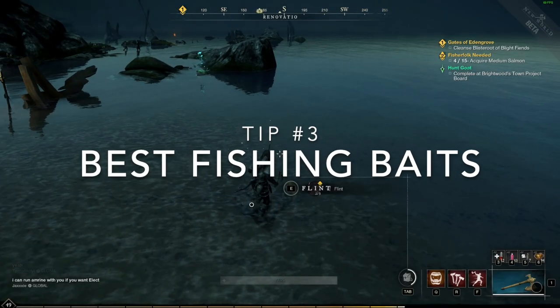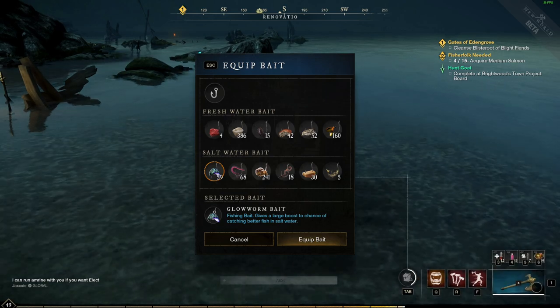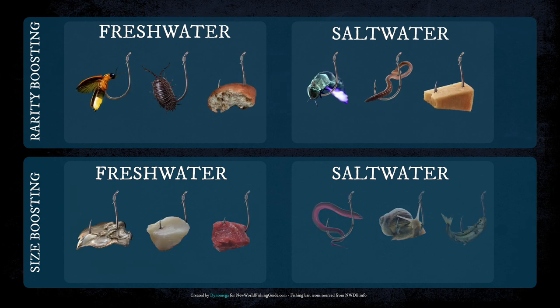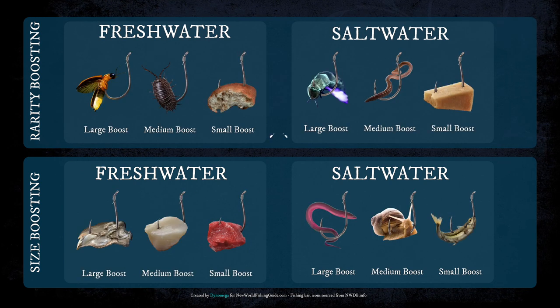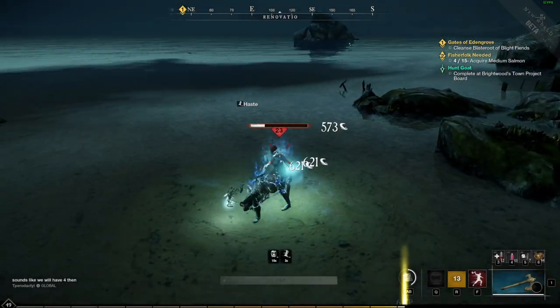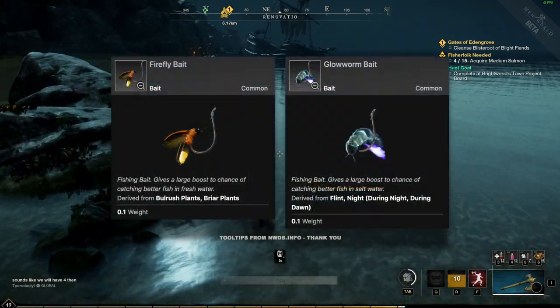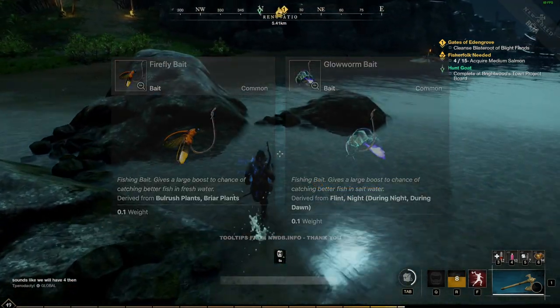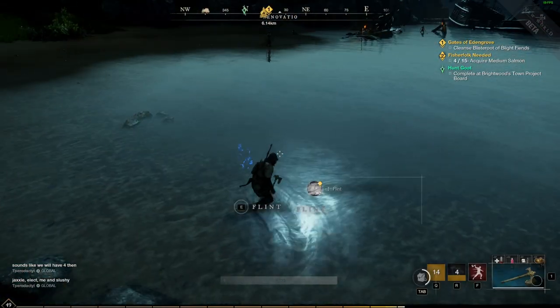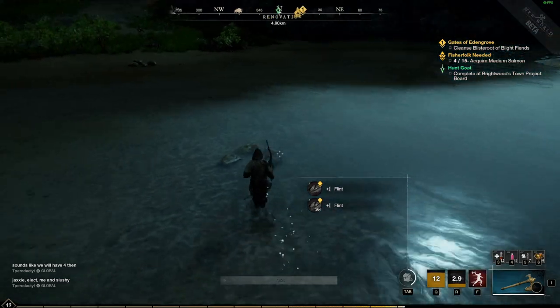Tip number three: the best fishing baits. Fishing baits are broken up into two categories — one for rarity and one for size — and for each category they're further split by water type. You have four unique baits and each comes in three different tiers, with each tier boosting your chance higher than the last. The best baits for boosting rarity are Firefly for freshwater and Glowworm for salt.